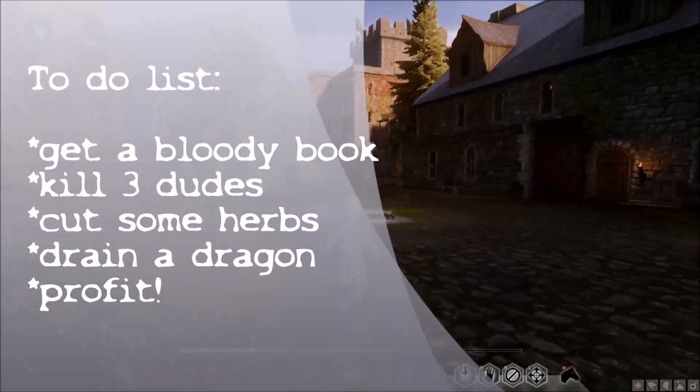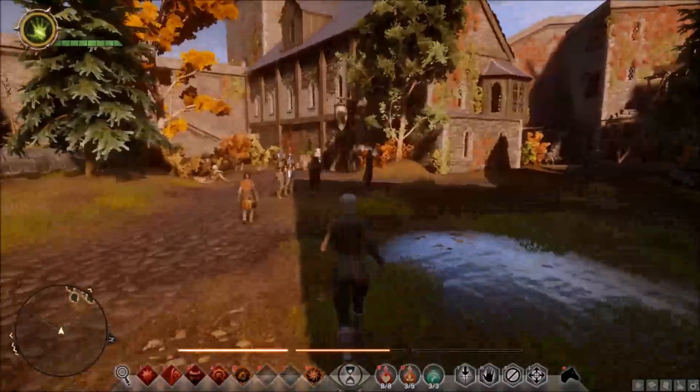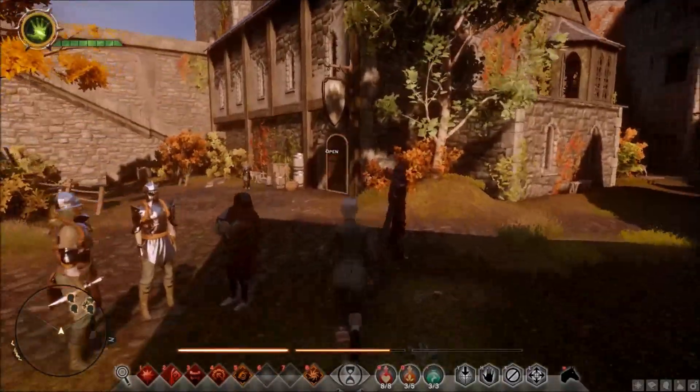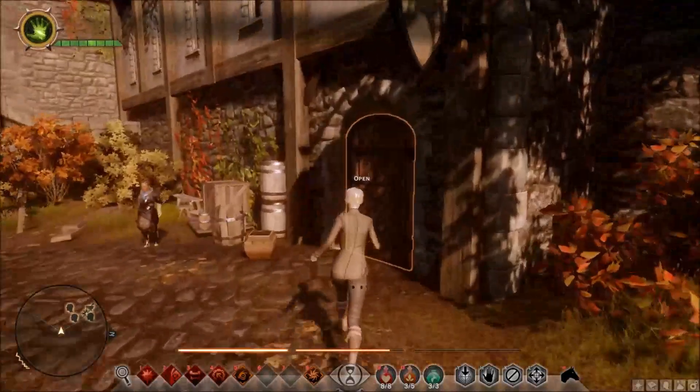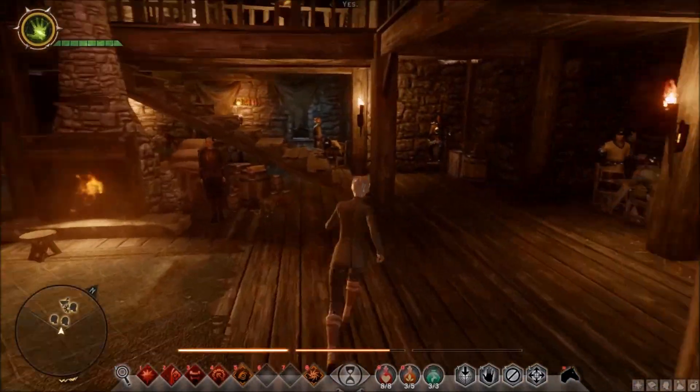To become a Reaver you need a couple of things. First, acquire the writings on Reaver methods. Second, infusion primers. Third, rush pine. And fourth, gather materials to infuse blood, which is basically draconic blood.